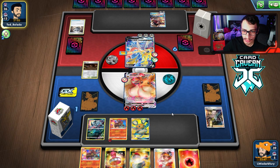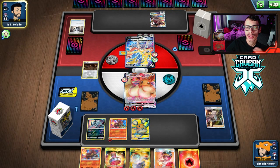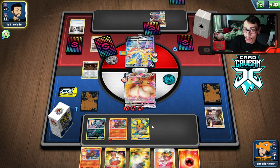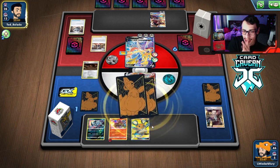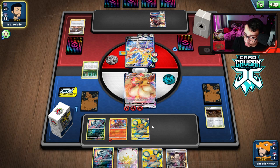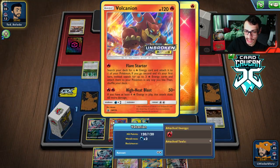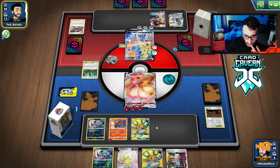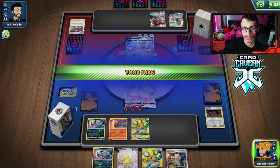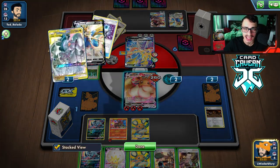They're going to Marnie me. This hand was pretty bad but now we could get Marnied into the game. We just need a Switch and an Eldegoss Boss or Eldegoss Boss Powerful. There's the Eldegoss, there's the Boss. They actually put a Viridian Forest in play, which potentially gives us the game — we go Attach, Volcanion Retreat. Nope, we're one Energy off. We get Powerful Energy — we win the game though. We're still pretty far ahead in this match regardless.